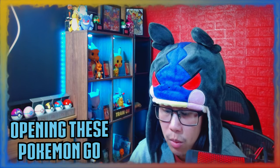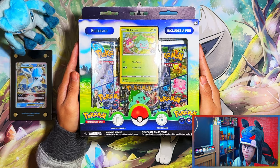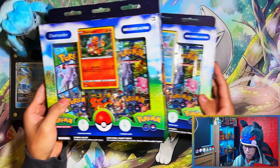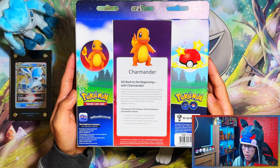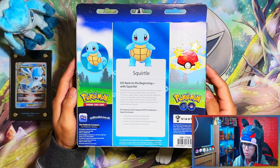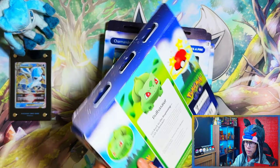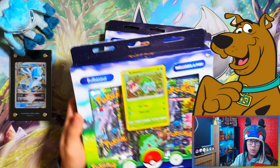Hello ladies and gentlemen, I'm Adastis. In today's video I'm going to be opening these Pokemon Go Startup and Collections. We have a Bulbasaur, a Squirtle, and finally a Charmander. So, go back to the beginning with Charmander, use the back of the Squirtle, go back to the beginning with Squirtle, and go back to the beginning with Bulbasaur. So without further ado, let's get into them.